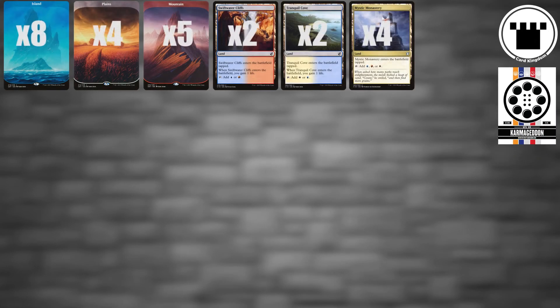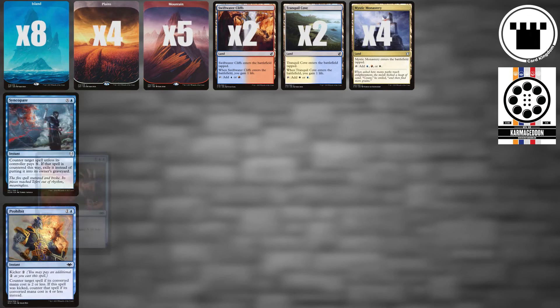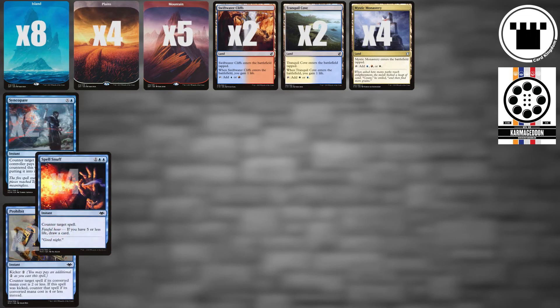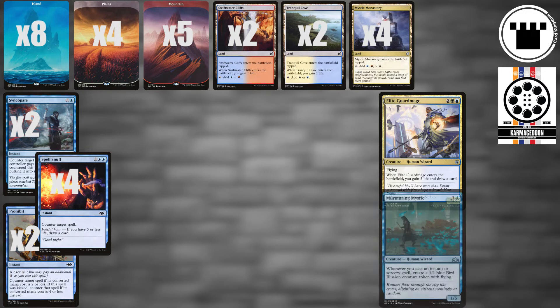Step 1: Control the game. This deck packs 2 each of Syncopate and Prohibit, and a full playset of Spell Snuff — a good counter suite that covers a wide variety of situations. Elite Guard Mage, a three-of, gains you life, draws a card, and gums up the board pretty well. Even better at gumming up the board is Murmuring Mystic, which spits out a 1/1 flying bird every time we cast a spell — great on defense and, with enough spells, eventually enough offense to peck your opponent to death.